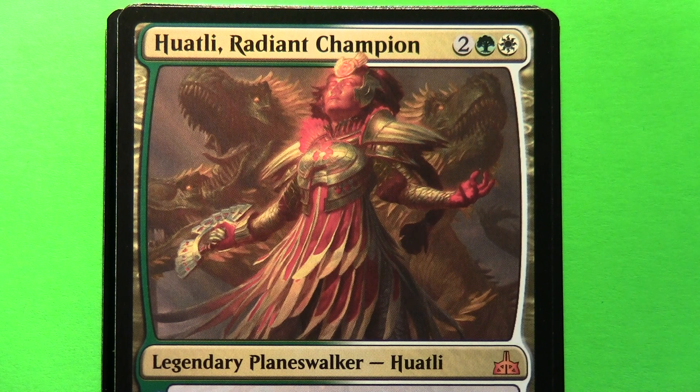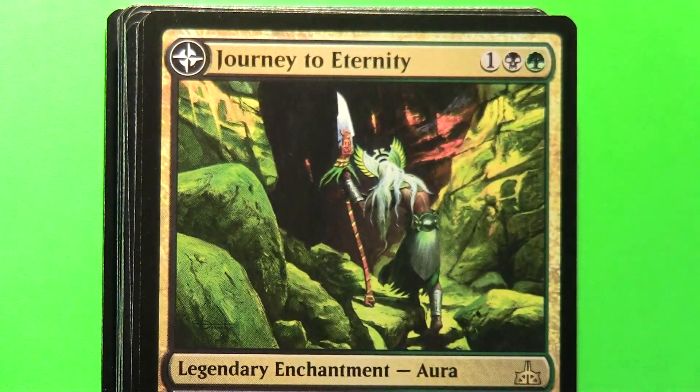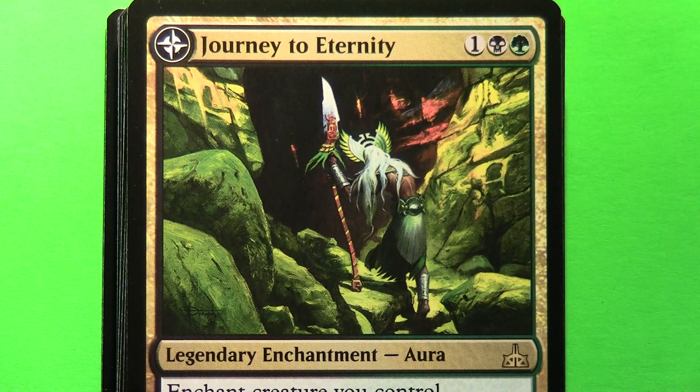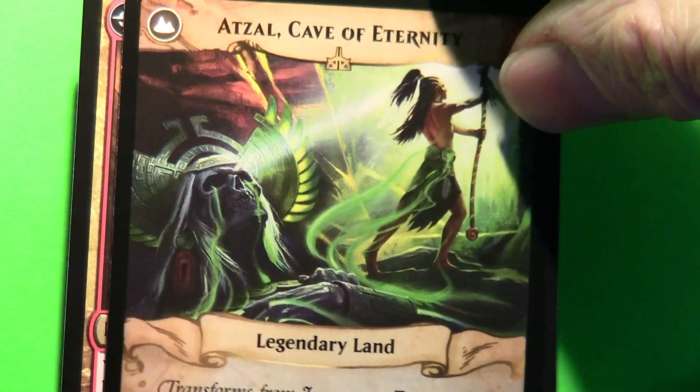When you're on camera you definitely get a bit more appreciation of the depth of the artwork. I mustn't forget about these transform cards — sometimes I tend to skip these. Let's see what's on the other side. These were all, if you remember, legendary lands on the other side.